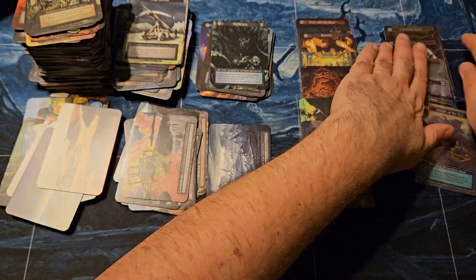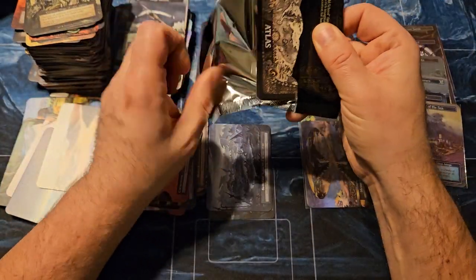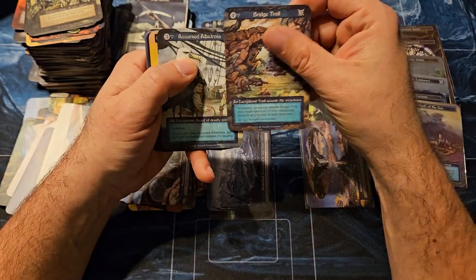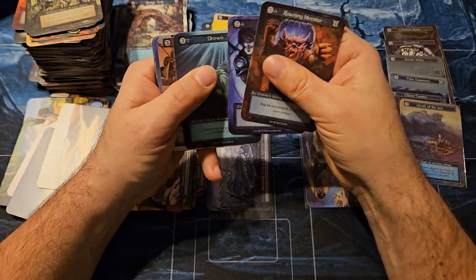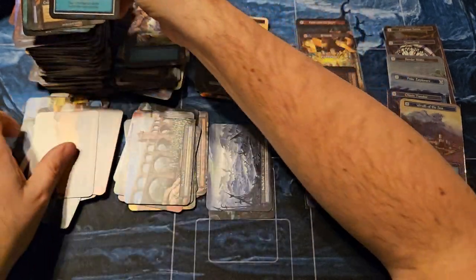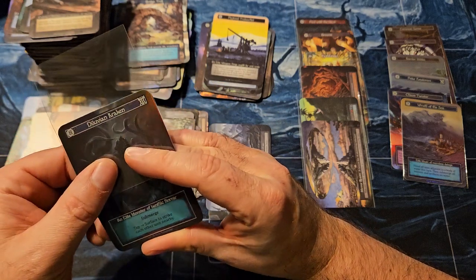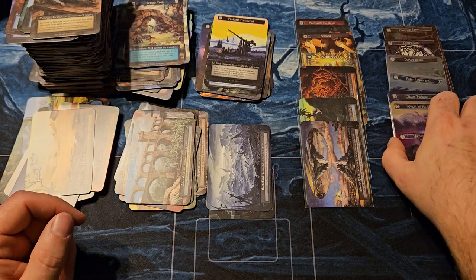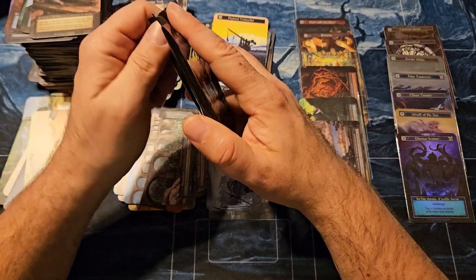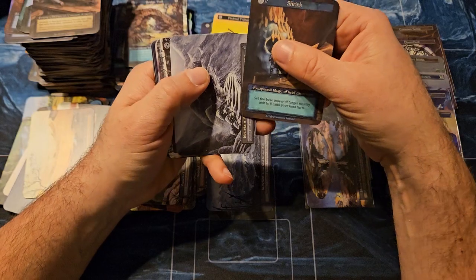Common Sense should be an auto include if you're playing other commons in your deck — just helps thin out your deck a little quicker. Not a Trebuchet, but another elite: the Diluvian Kraken — there we go. Quite a bit of elites in this box. This is four elites and three ordinaries.